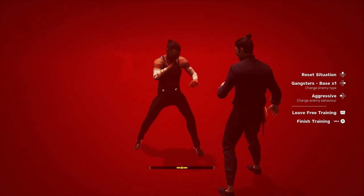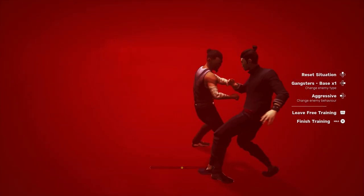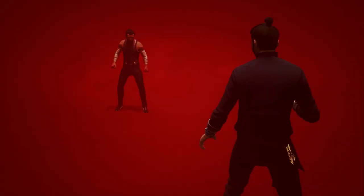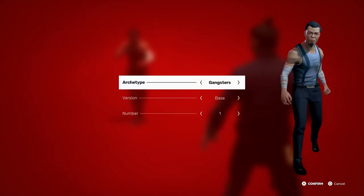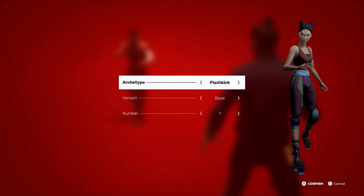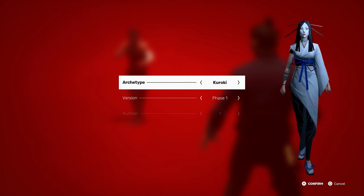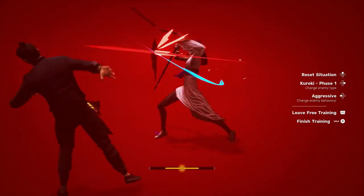Finally there's the free training mode. What the game doesn't mention or show is that every enemy type you beat for the first time becomes an option for the target dummy in here, giving you the chance to practice their patterns for future runs. This includes bosses too, including their second phases as well — so if you need to practice Kuroki more, this is the best place for it.